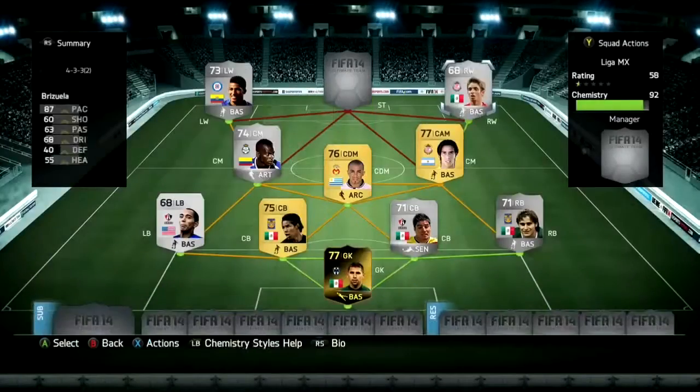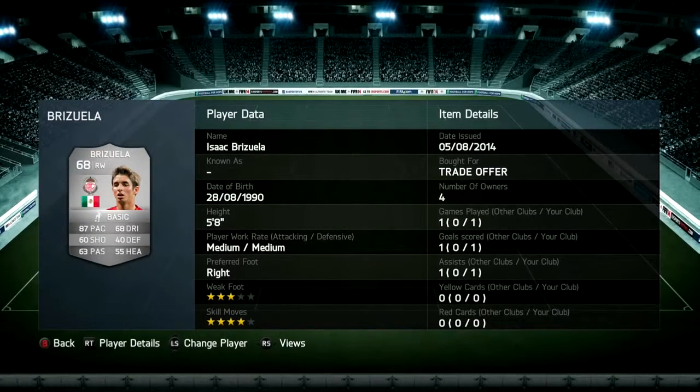Next, we're going to go with Saku Rizuela as right wing. He has 3-star with 4-star skill moves, which is very rarely seen in this league. He has a good pace of 87 and decent dribbling around 68, and he's actually at a cheap price of around 500 coins.